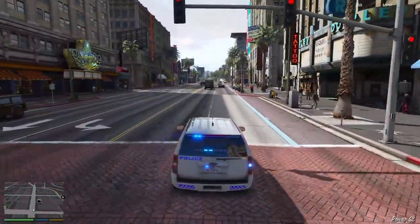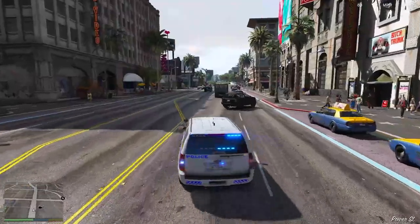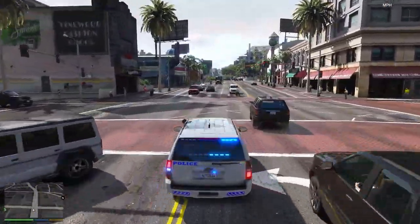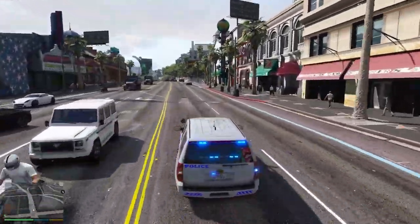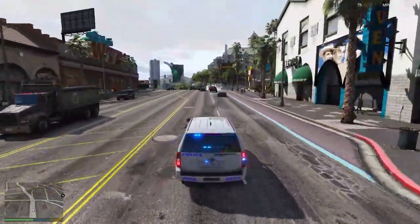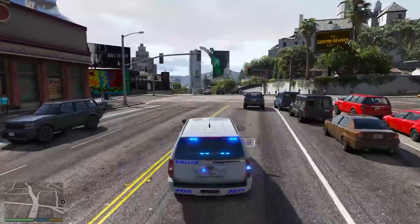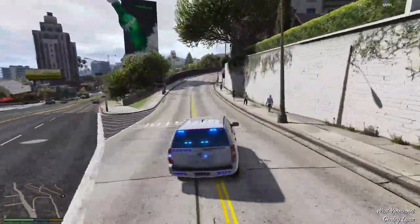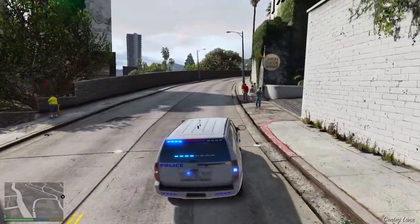Let's drive around and see what the handling line is like on this one — seems pretty good. Nice vehicle to do a canine patrol in — maybe in the future, you never know. That's what the vehicle looks like — very nice. Let's move on to the next one.